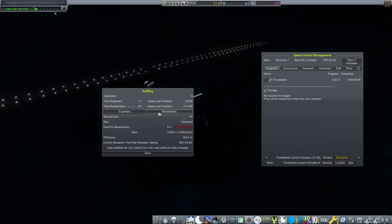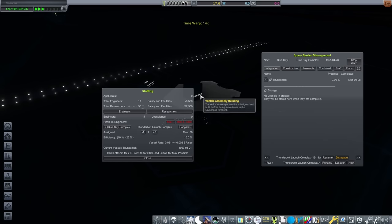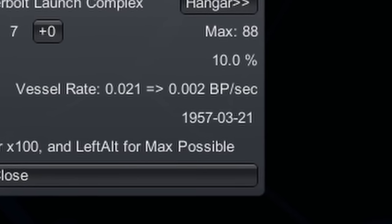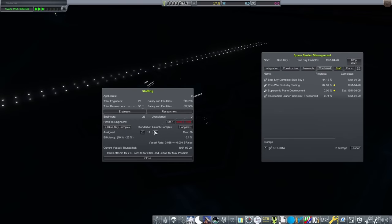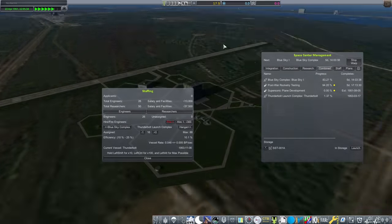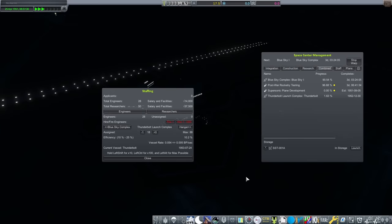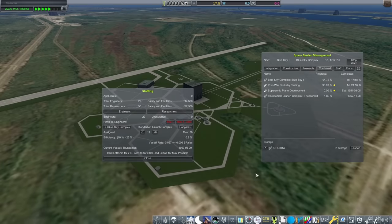Having nothing in construction at the moment means my daily funding is quite comfortable, so after four days on the 4th of April I just have enough to integrate my first guided rocket. But despite putting all my available engineers in the complex, it won't be done until 1957 — looks like I might need a few more. While waiting for the launch of the next Blue Sky on the 1st of May, I had to babysit this warp, and whenever I got over 300 funds that went straight into a new engineer, which went straight into building Thunderbolt 1.